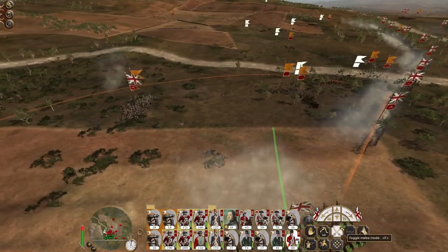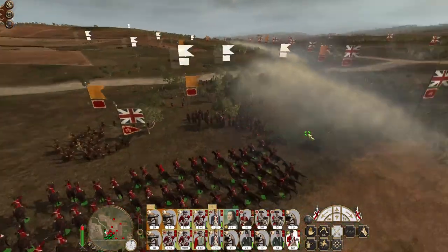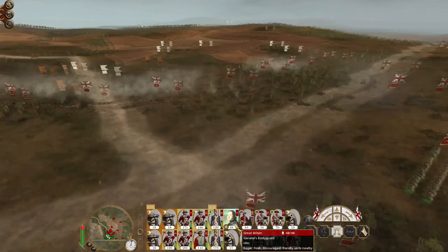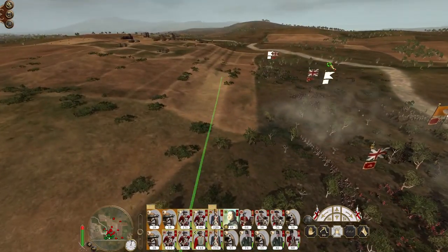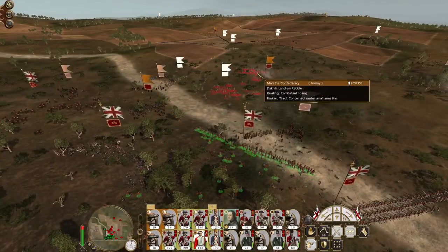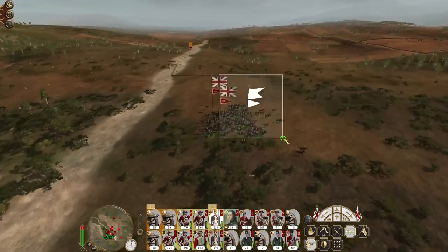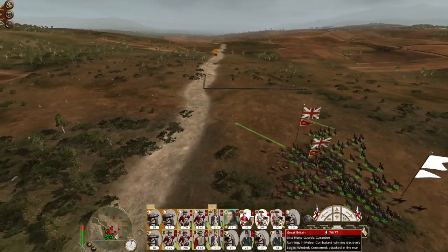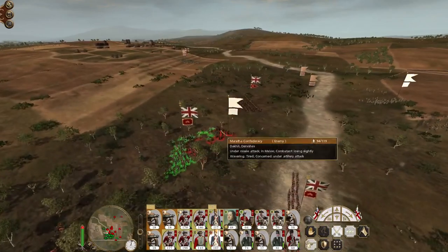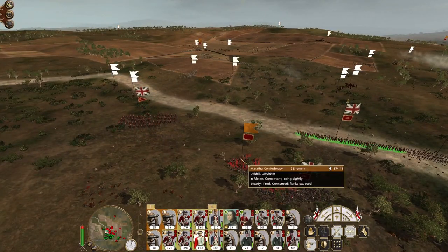We're starting to get to the point where their lines are quite closely intermingled with our own. Charge in the 16th Light. Hit the dervishes. Let's bring my unit of grenadiers into the action. The armed peasantry has been routed — continue to chase. Let's deploy my general into the mix. Charge the 16th Light into the flank of the dervishes as well. Let's get my cuirassiers in against the general's bodyguard, my regiment of horse to hold off on the flank.